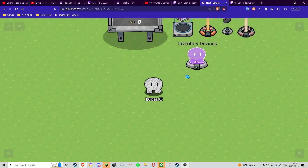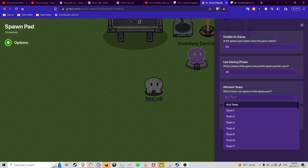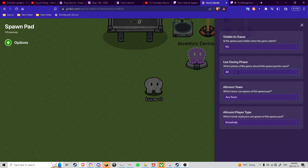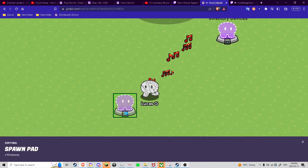So what we're gonna do is on the spawn pad — allow team, this is just what team you want. So let's say we already want team one, just like that. Then we'll do team one, team two, or whatever team we want to only be able to select there. And then we want to use during the game phase because this is where our game is. Then we want to take another spawn pad.